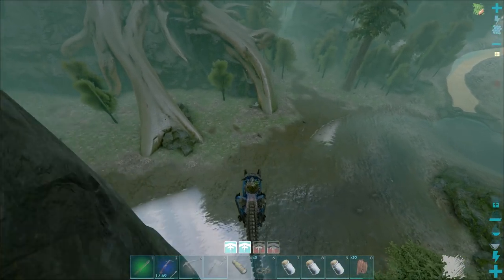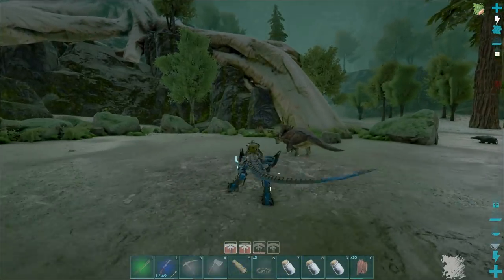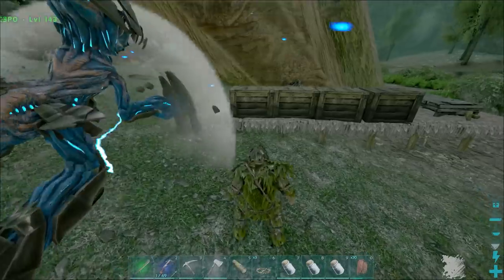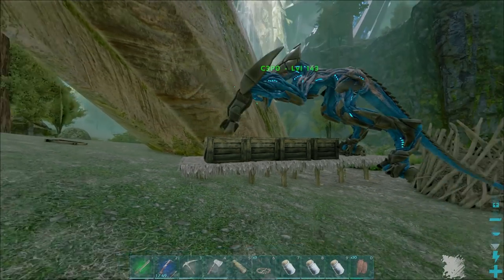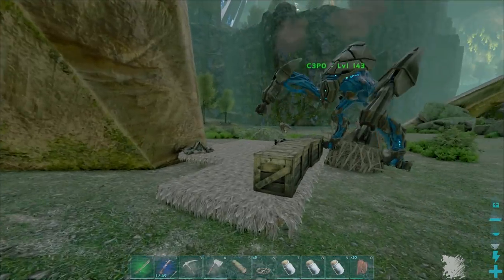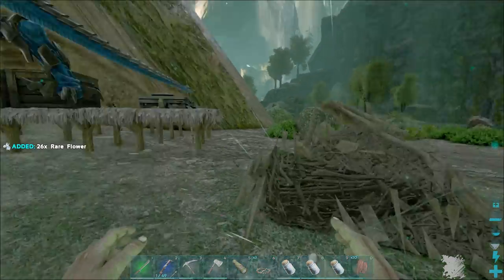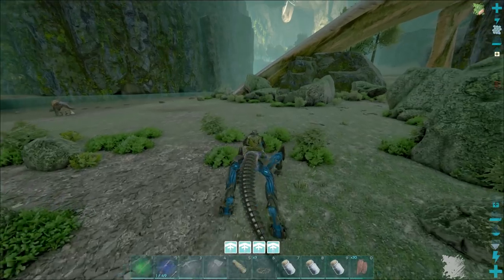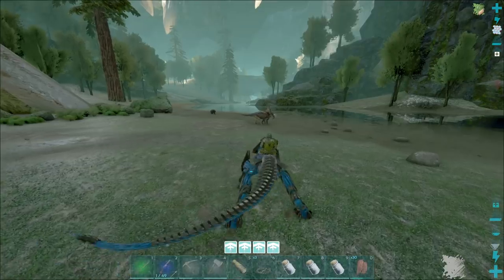There's a structure down there — let's go have a look. The higher level the gacha is, the more teleports it can do. That's offline damage protected, you can't destroy it. 29 flowers in a beaver dam. Not what we wanted from there at all, and no signs of gachas here either.